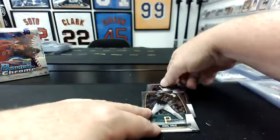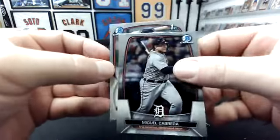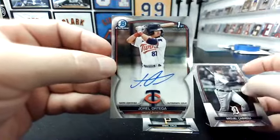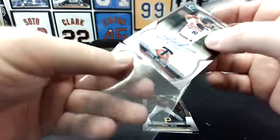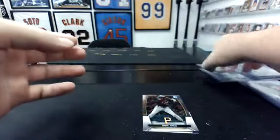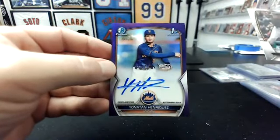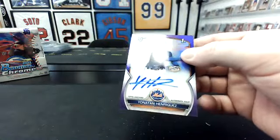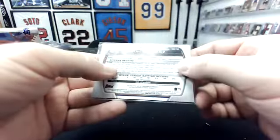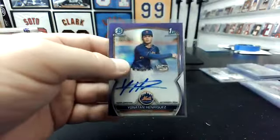Autos — we got a purple auto here and a base. We'll do the base first, behind Miggy. Are you kidding me? That is the Twins — Jor-El Ortega. We hit this guy in the last break. Again, no guarantee these were out of the same case, but it's likely they probably were. And then the purple auto — the Mets, that's the second Mets hit too. Jonathan Hurt Enriquez, to 250.